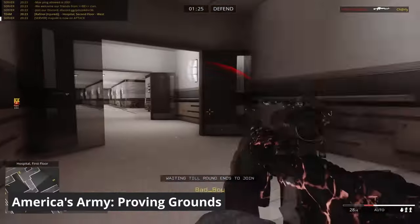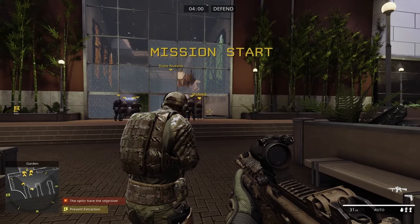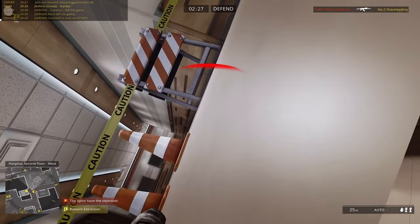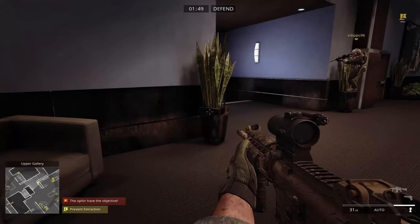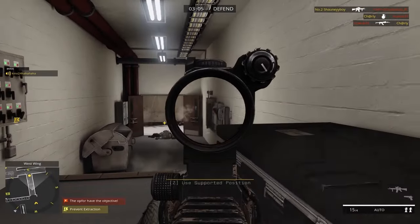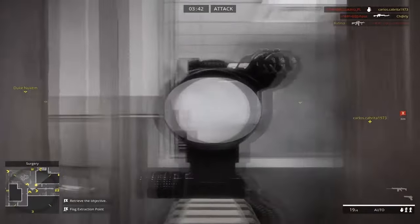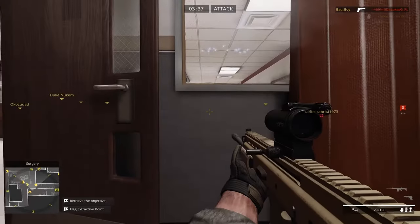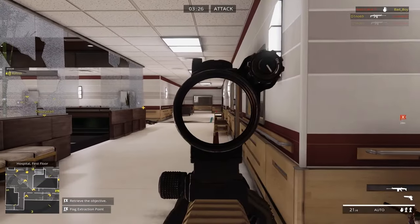America's Army: Proving Grounds has a really unique inception — it was actually created as a recruitment and information tool to provide a virtual glimpse into the life and training of Army soldiers. The tactical multiplayer FPS aims to deliver a realistic representation of teamwork and modern-day infantry combat. Gameplay focuses on small tactical maneuvers and places a large emphasis on the value of teamwork, with 12 versus 12 battles simulating real-world infantry operations. The game's map design and weapons reflect real training scenarios, and a robust training section provides understanding of Army values, teamwork, and rules of engagement.